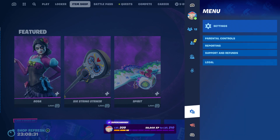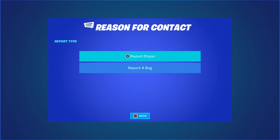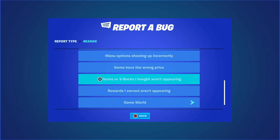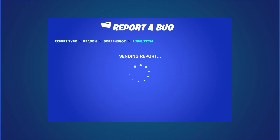Hover to the skin, press the pause menu, go to Reporting, Report a Bug, go to Shop/Locker/Lobby, and then go to 'A set item or V-Bucks that both aren't appearing.' Click on that, click Continue, and click Accept.